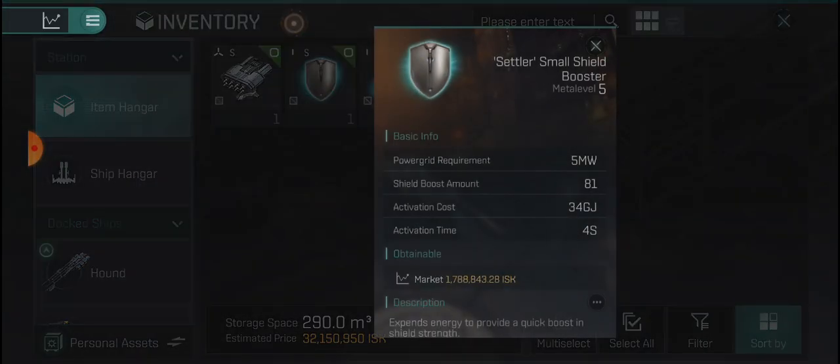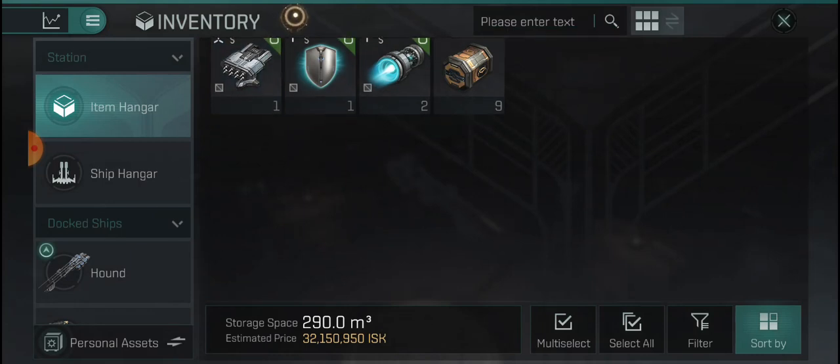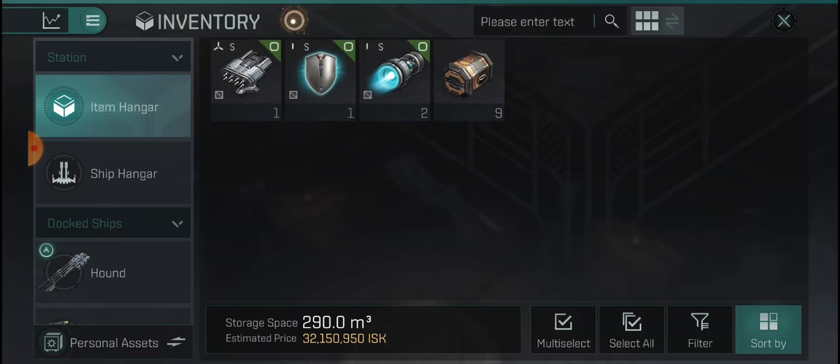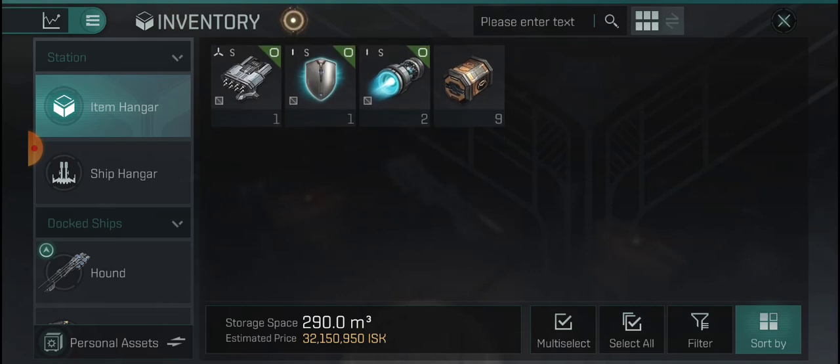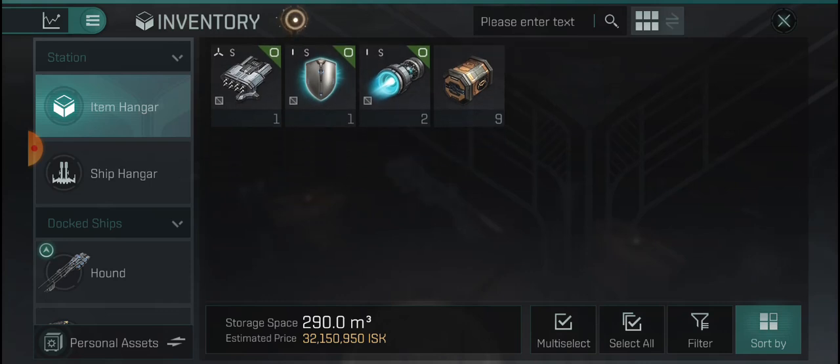I'm keeping the Ranger afterburner, Settler small shield, and this guy. So my total amount made was 23 mil and I spent around 19 to 20, so we are at a 3 to 4 mil profit on this one. If we would have got the ion miner that would have been an extra 5 to 8 mil, but we didn't. Hope you guys enjoyed the opening, I'll see you on the next one — peace.